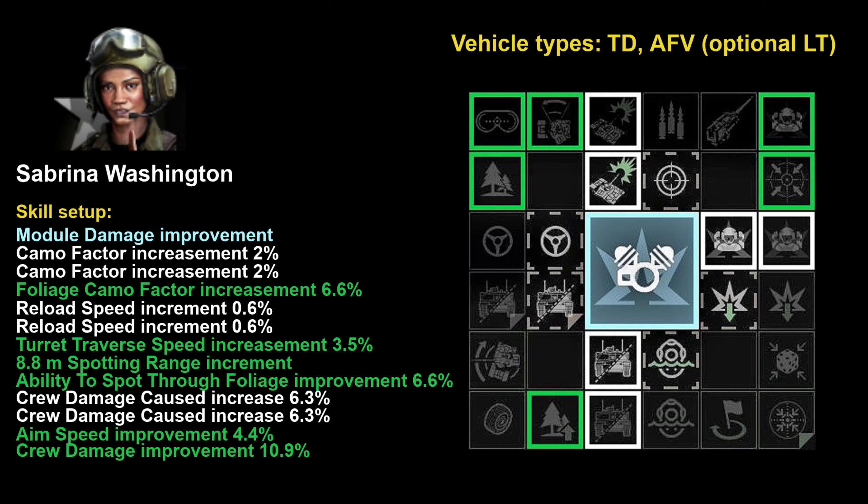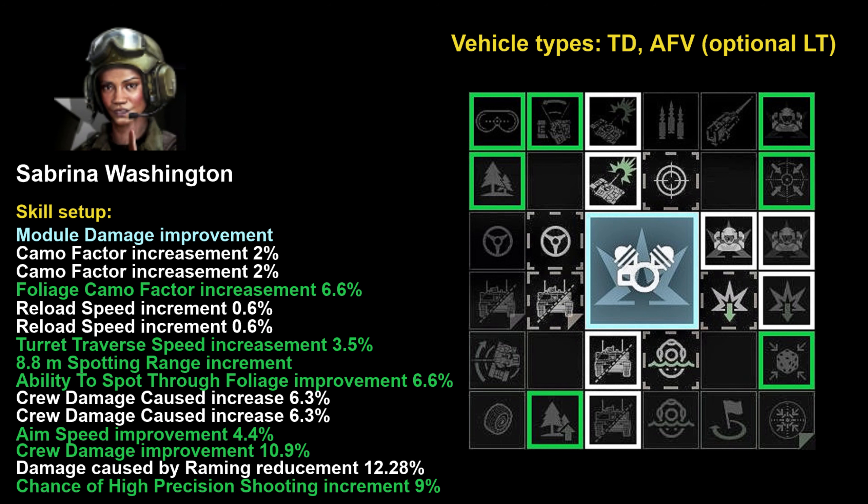To target the enemy crew even further, the last skill I would suggest developing is chance of high precision shooting increment by 9 percent — very useful for long-range snipers. To get to that skill you must go through damage caused by ramming reduction, which is not much use on a tank destroyer or AFV, but you should take it if you want to reach the high precision shooting skill.